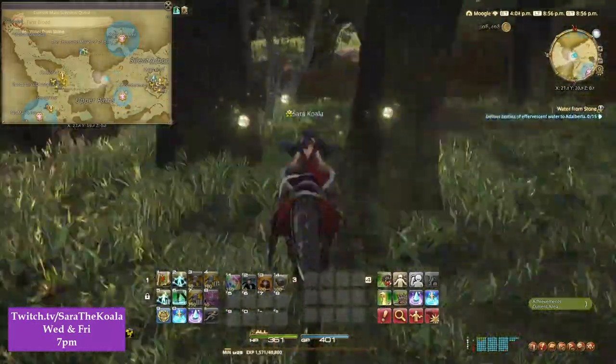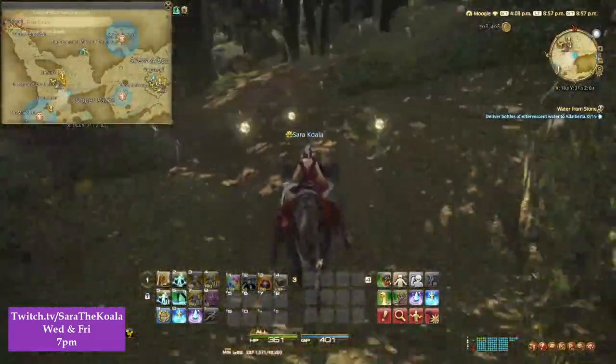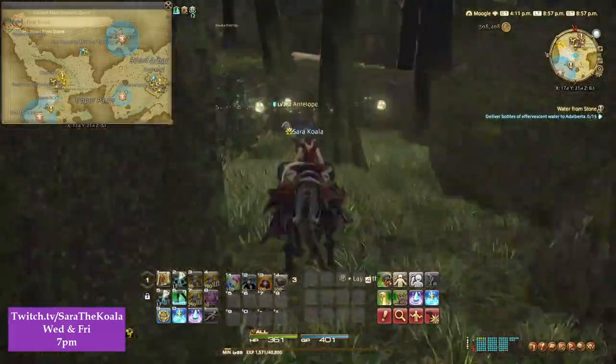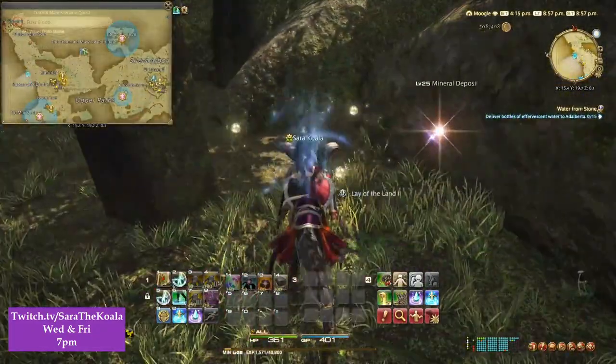Now make sure you have your sneak on or else you will get clapped by an enemy. And obviously turn on your prospect to make sure that you can actually see these deposits — a lot of people forget to do that. Now a really good benefit is when I press Lay of the Land and turn my prospects on, on my mini map I can see little mine icons indicating where the closest deposits are to me.